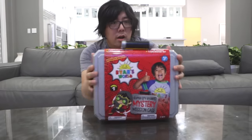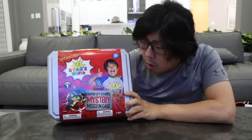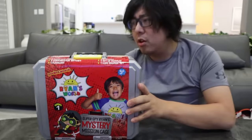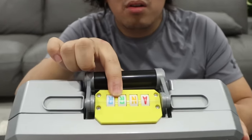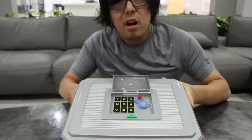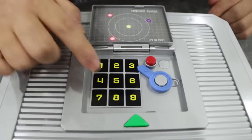Whoa, this is it. Maybe this solves the problem. Take a look! This is called Super Spy Ryan's Mystery Mission Case. Looks very cool, but how do I open this? Let's see what it does. It opened up, and inside there's a code, another touchpad.